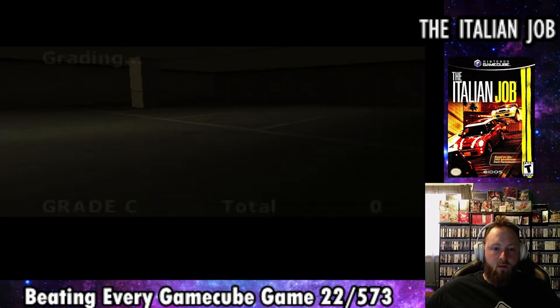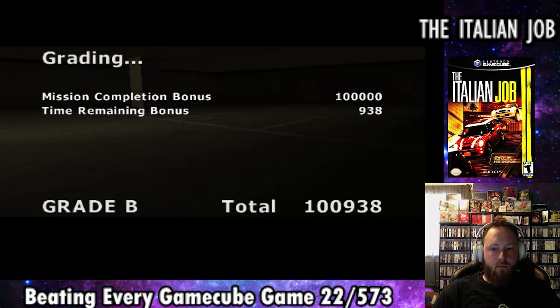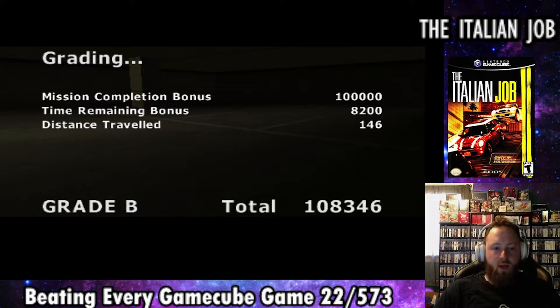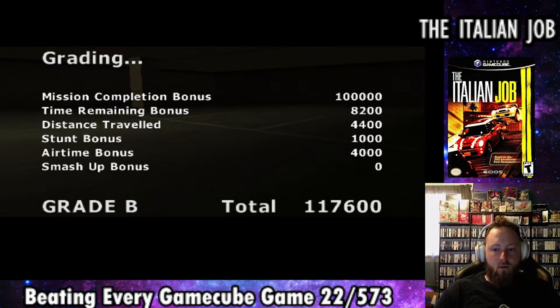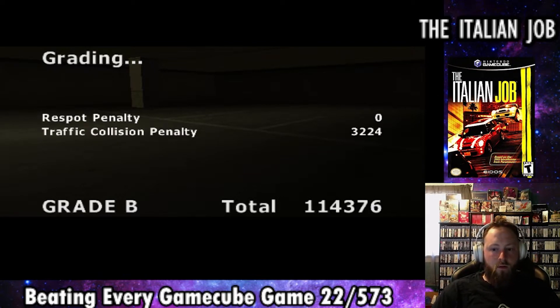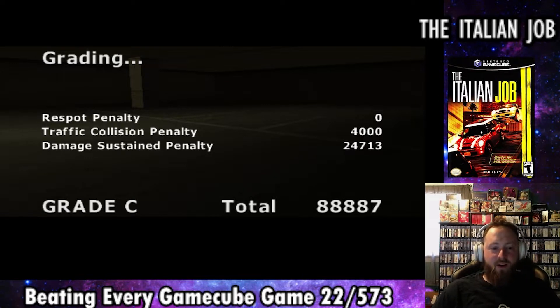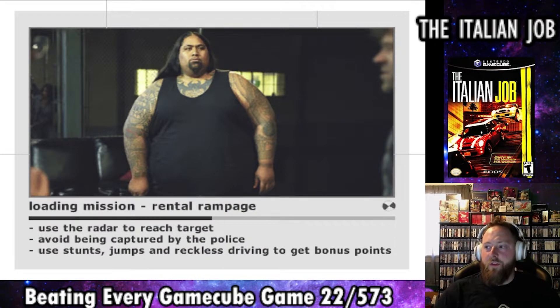Once you finish a mission, you get points added to your score based on how quickly you finish, how many stunts you pull off, and points taken away for damaging your car or hitting other cars. You need a C or higher to pass, and if you get an A, you unlock a new vehicle for other modes in the game. We pass with a C, still learning at this point, and head into the next mission called Rental Rampage.